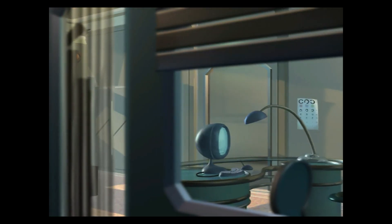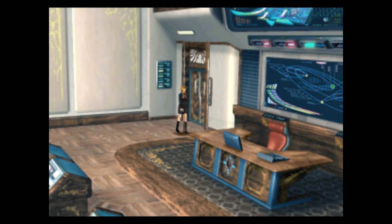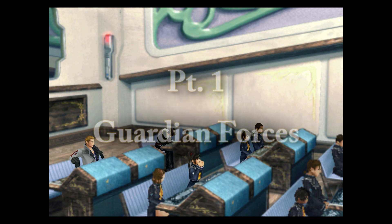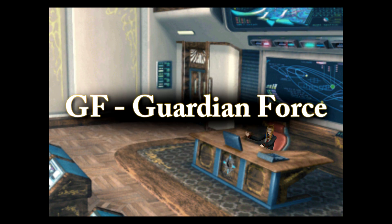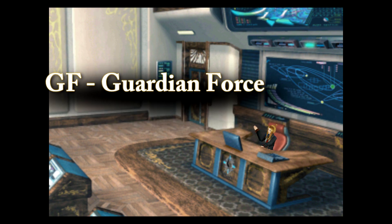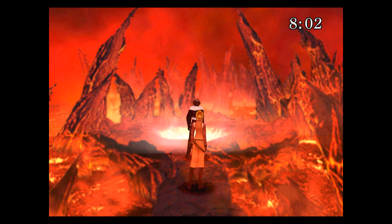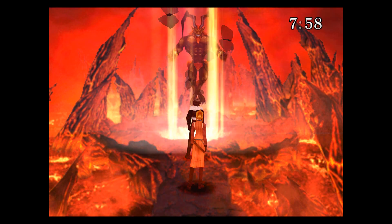Good day, fellow SeeD, and welcome to today's class on Guardian Forces and the Junction System. You should have already covered Guardian Forces in your SeeD basic training, but since they're required to junction magic and abilities, here's a necessary recap. GFs, or Guardian Forces — not girlfriend — are powerful spiritual beings you can equip and summon in battle to aid you. On your journey you will encounter and acquire more powerful Guardian Forces, each with new and stronger abilities for you to utilize.